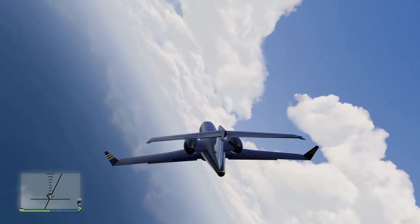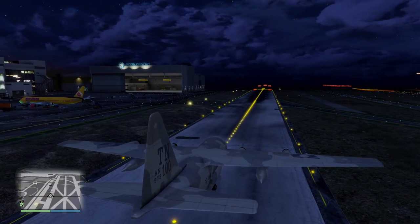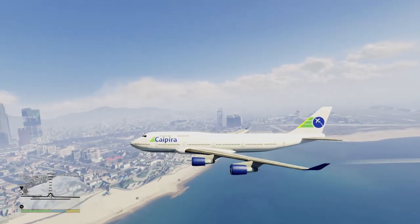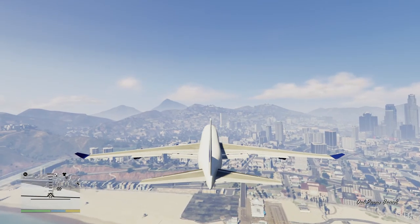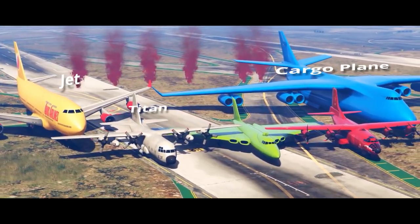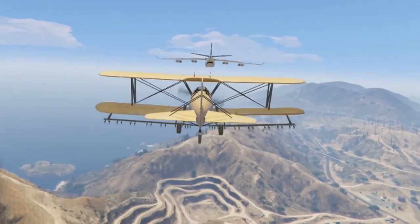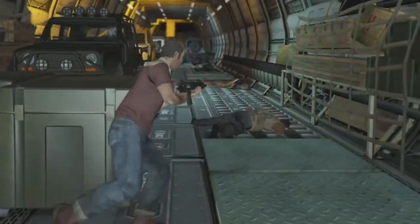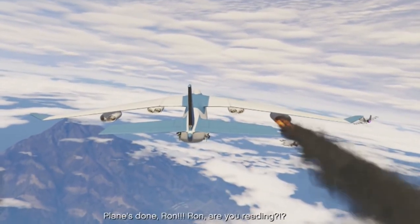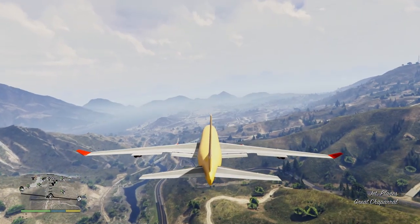Hello everyone and welcome back to the Gaming Scouts channel. I've always wondered why airports in GTA 5 are so small. I challenged myself to land the big cargo plane on the smallest runway. Not really the big stair plane, since this would be the cargo plane, which you can only pilot in one specific mission in story mode or using mods. Since I play on a PlayStation console, I can't do that. So I will attempt to land the second largest plane in story mode, which is called Jet.